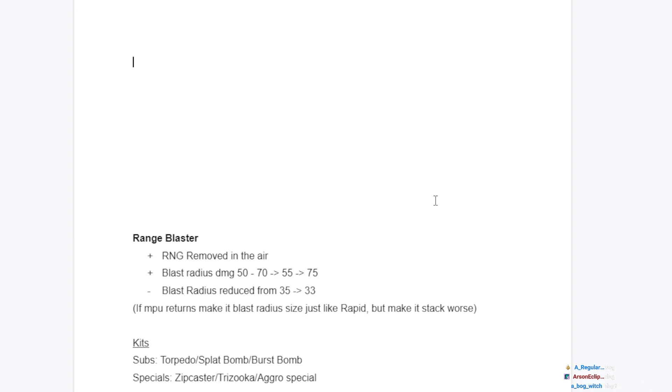For specials, aggressive specials are what you want - get a kill and use your special to continue the streak, similar to Nautilus with Inkjet. Zipcaster would be the main one because it enables the main weapon, so Range Blaster would still have all its main weaknesses and potential strengths. It has a one-shot so it's still good with it. They could also do things like Trizuka or other aggressive specials - if they bring back Ultra Stamp or Inkjet, Crab Tank could work. I'd prefer Zipcaster above anything else.